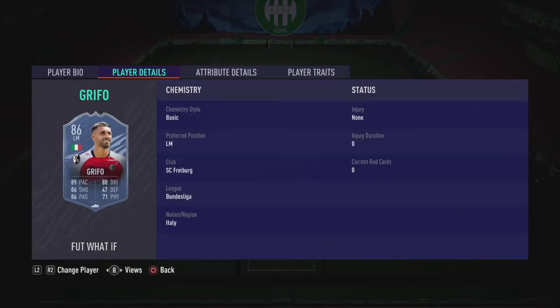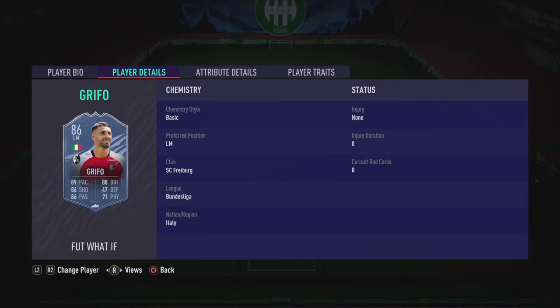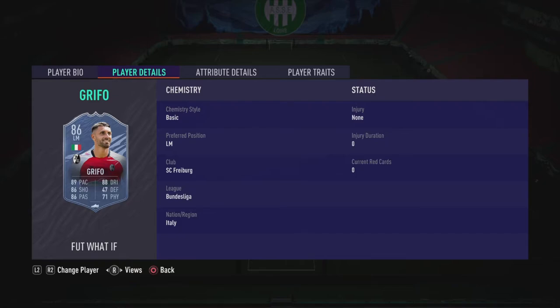Next up is Vincenzo Grifo — 4-star skills, 4-star weak foot from the Bundesliga, and he's Italian so you can maybe do a hybrid. 91 acceleration, 88 sprint speed — it's good. Shooting's alright. I'd say probably apply a Hunter to this card because the passing's insane, dribbling's insane, and stamina's insane. So with a Hunter he could be a great winger, though probably not really a left winger.